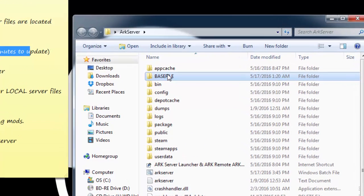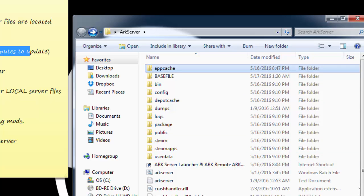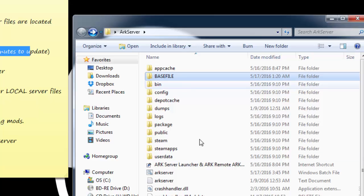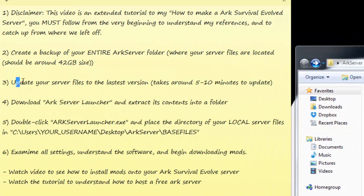Just to let you know, this is where your ARK server is located — it's in your base files. This is your entire server right here. Everything outside of it like the bin configs doesn't really matter. All that matters is the ARK Server folder and your base files. We're going to be referencing this location, so remember: in our last tutorial we installed everything in the base files folder.